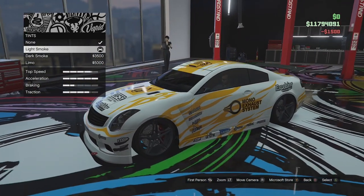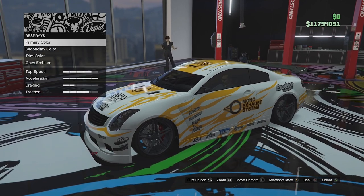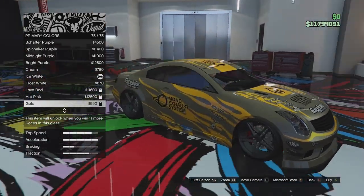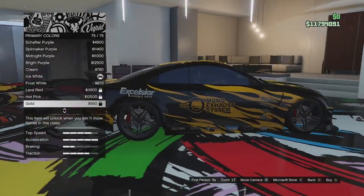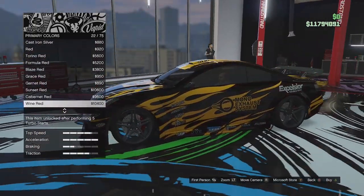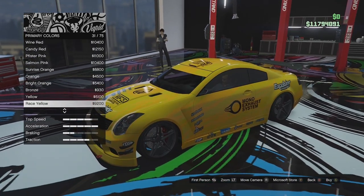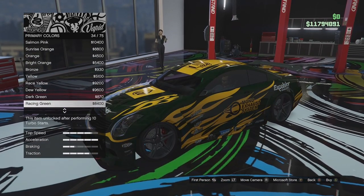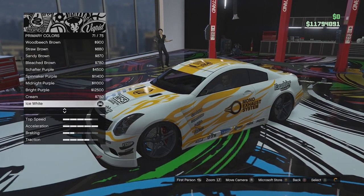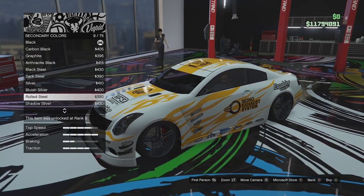Let's actually have a quick look at the respray. I do quite like the white already to be honest. The gold actually does look quite good though. The black — not really a fan. Red with orange looks a bit odd, orange with orange looks a bit weird. I think the white honestly looks the best. Let's change up the secondary colour though.